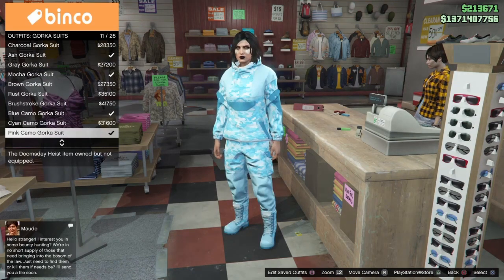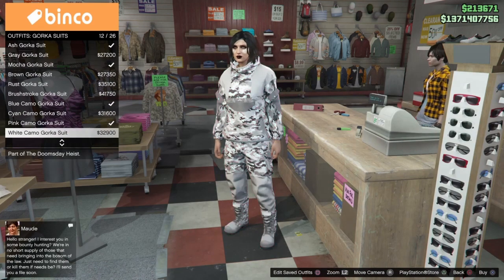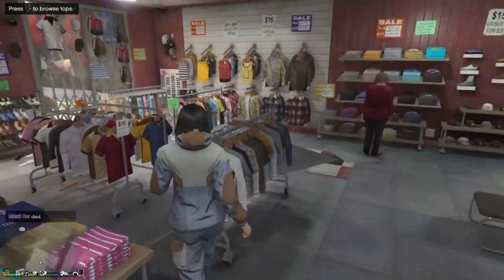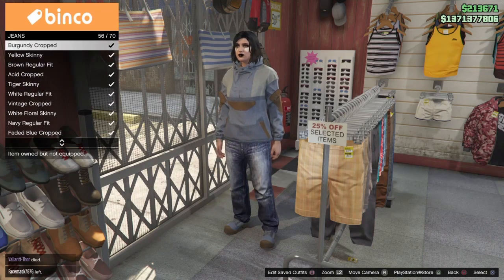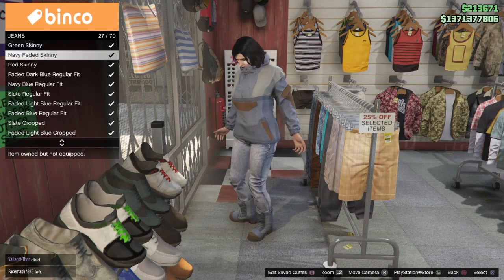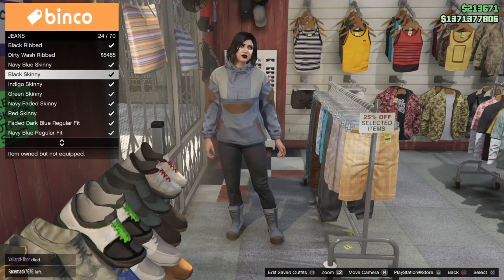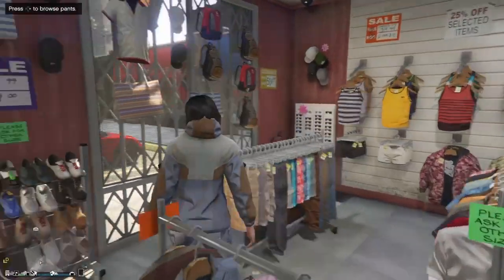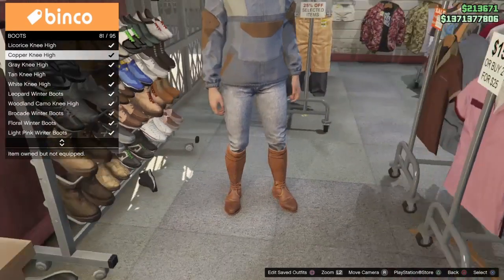The first outfit we're putting together is going to feature the Gorka top — we'll be selecting the blue and brown Gorka suit. You can actually change the bottoms on the Gorka suits without the top glitching away now, which is really cool. You simply go to the bottom section and select whatever bottom you want. We're going to be featuring the navy blue skinny jeans, then head over to the shoe section and put on one of the knee-high boots — they're compatible with the skinny jeans.